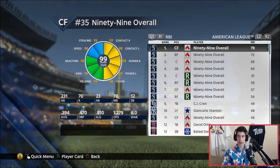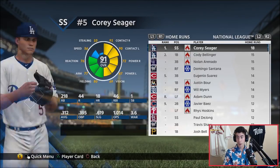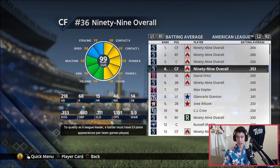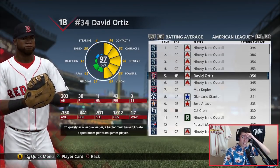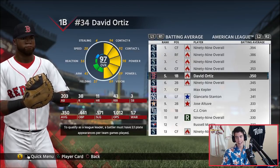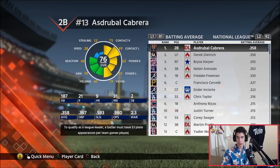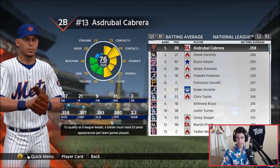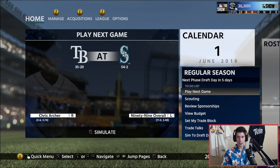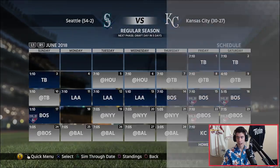I want to see the league leaders in home runs. We've got 31 home runs for our 99 overall right fielder through the first two months. Corey Seager is sitting at 18. We have five of the top six in batting average. I forgot David Ortiz was going to be on one of these other teams — I just recorded some videos like the David Ortiz and Adam Dunn ones. I was surprised seeing David Ortiz in that list. Adam Dunn has 13 homers. I would have preferred for those guys not to be in the roster, but it's not a huge deal.